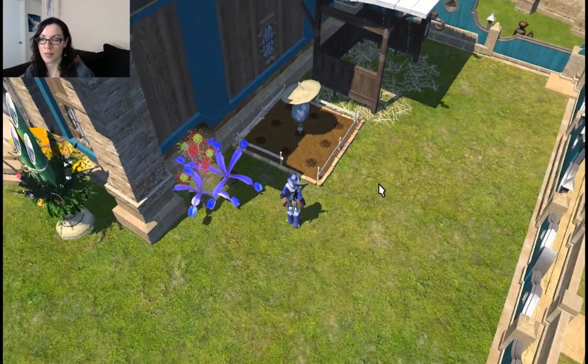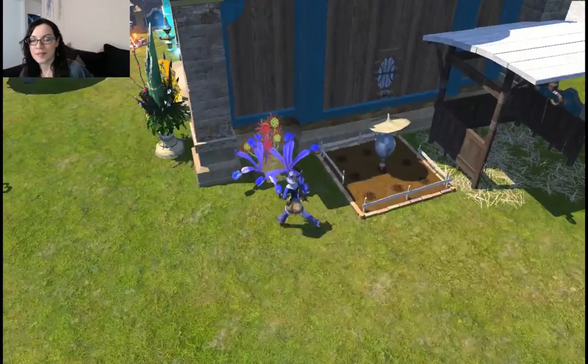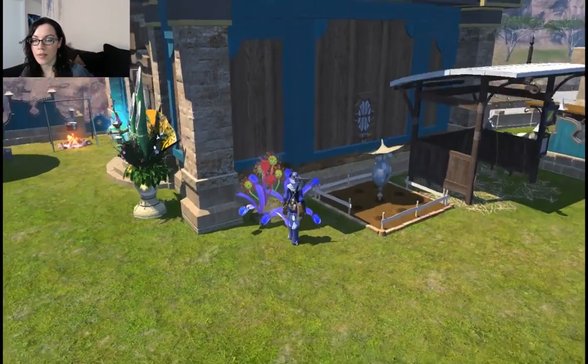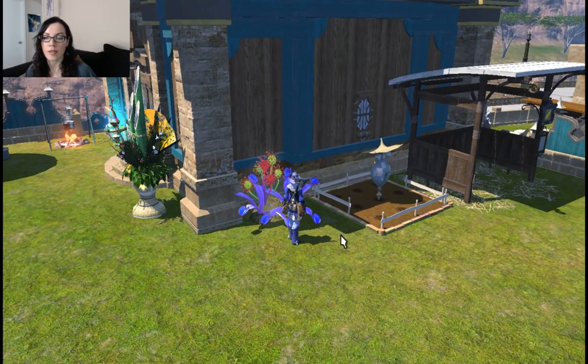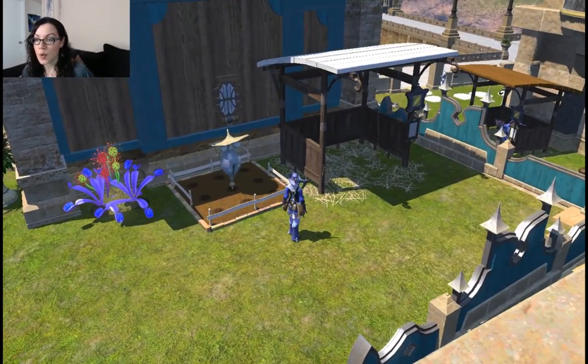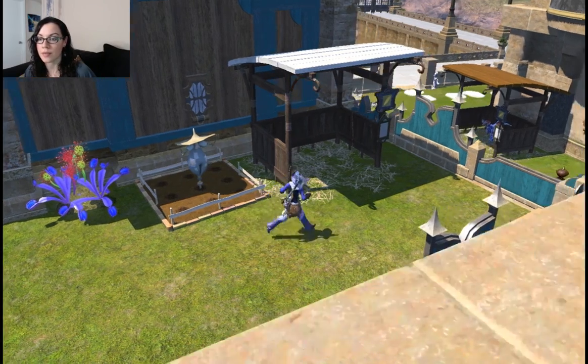Every time I see an empty garden plot, I'm just like, oh wait, let me pull these seeds out. I like these — what are these? Pyre pods or something? I can't remember. I know the names of a lot of things, but I don't always know what they look like unless I've actually put them in my own house, or if I've seen it on the Final Fantasy housing website — I can link that below for anybody that doesn't know it. It's really awesome.